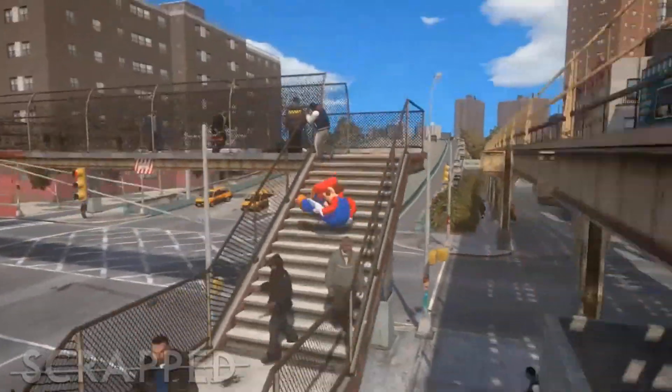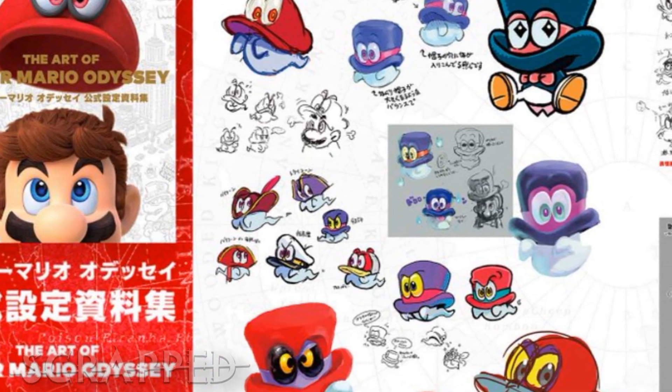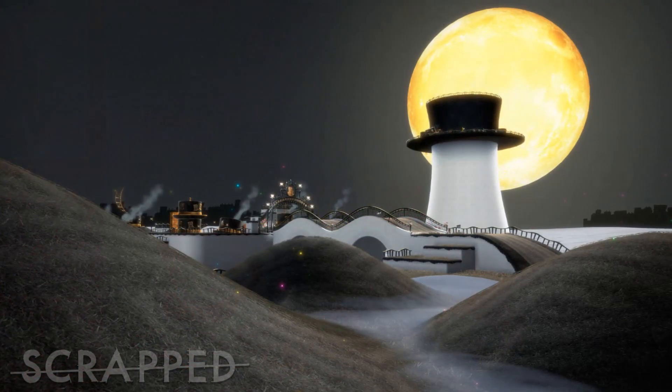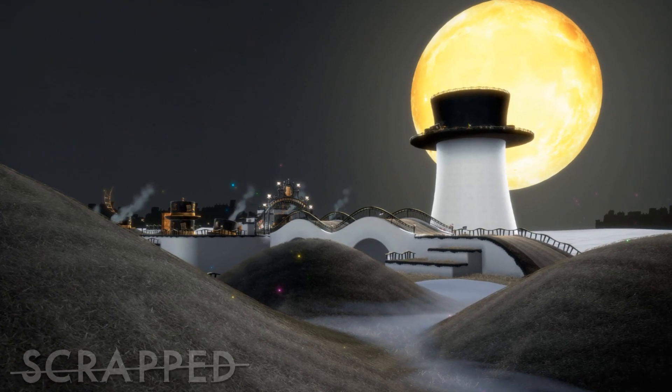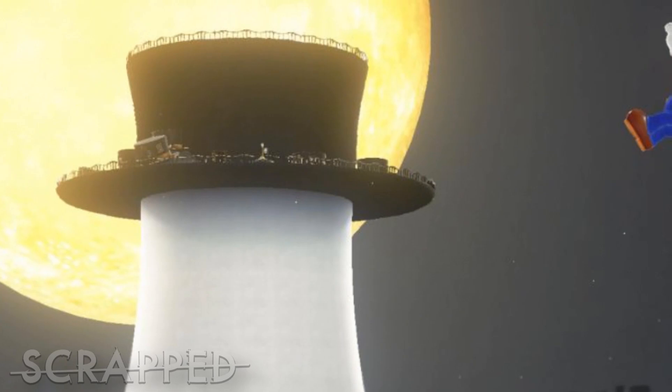Hey guys, and welcome to another episode of Scrapped, where we are looking at the art of Super Mario Odyssey. In today's episode, I'm going to show you guys the first kingdom in the game, the Cap Kingdom, which originally was a very Tim Burton-esque looking, nighttime, whimsical look with strolling hills and a moonlit night.